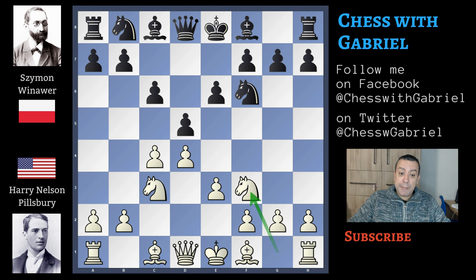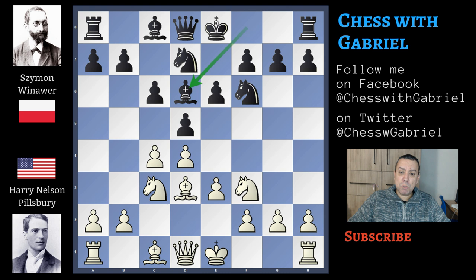Here comes e3, knight to f6, knight to f3, and now the knight on b goes to d7. Bishop to d3 and now Winawer continues with bishop to d6.